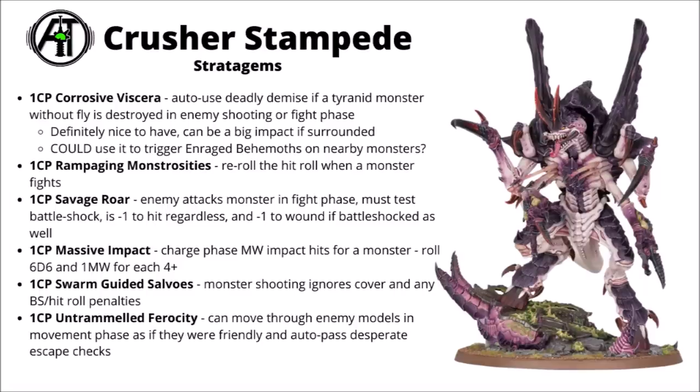The biggest strengths of the detachment probably come from the stratagems, as the enhancements aren't enormously great. My single favourite of the stratagems is Corrosive Viscera, which is basically auto-explode for a monster. For one command point, you just get to automatically trigger your deadly demise and drag down a whole load of nearby foes with your death. It could be quite big on anything with a big D6 deadly demise if it's surrounded by enemy units - it could drag down quite a lot with something like a Norn Assimilator.